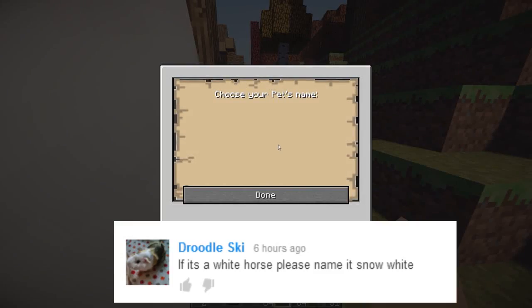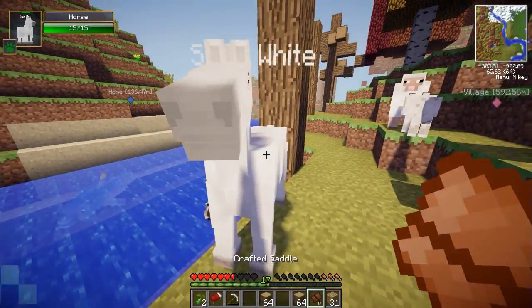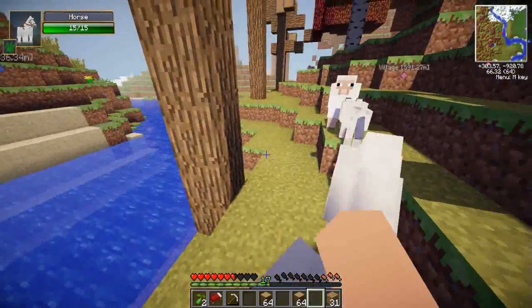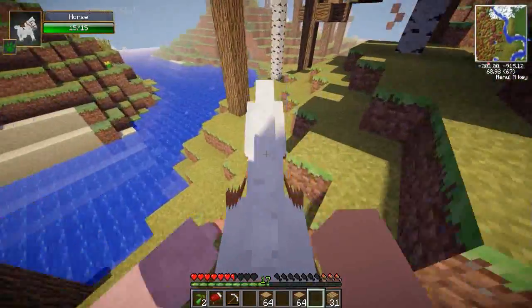A comment on my last Minecraft episode said I should name the white horse Snow White, and I thought that was a pretty cute name. Recently I started playing Kingdom Hearts again - it's kind of like a Final Fantasy and Disney crossover, and it has Snow White in it. I've been really loving Disney recently, so that's why I'm gonna call this one Snow White. I'm gonna put a saddle on her and ride her back.